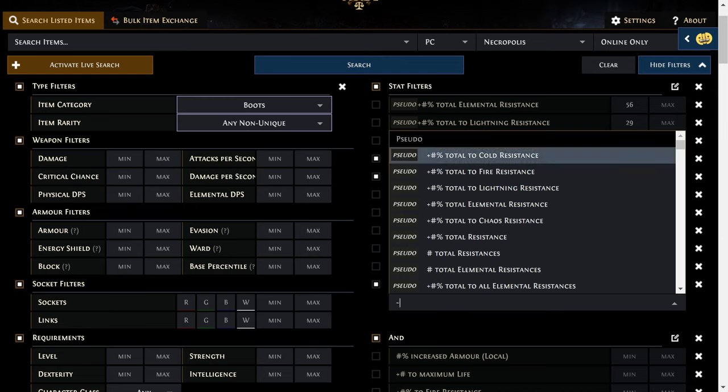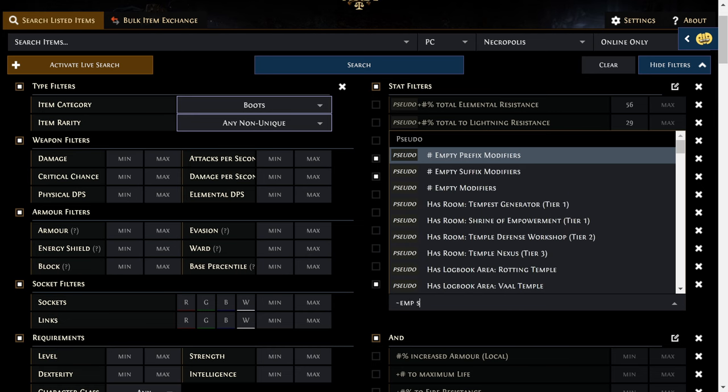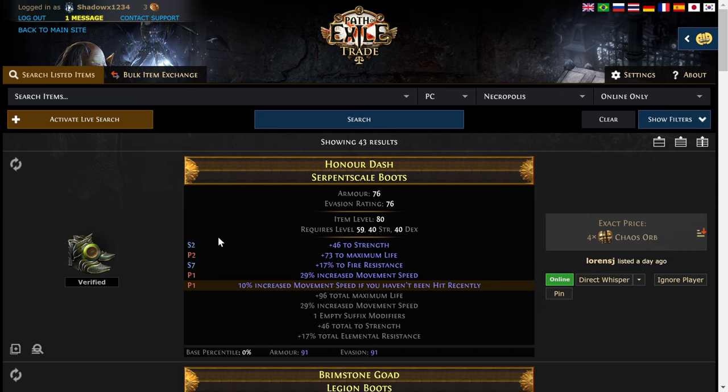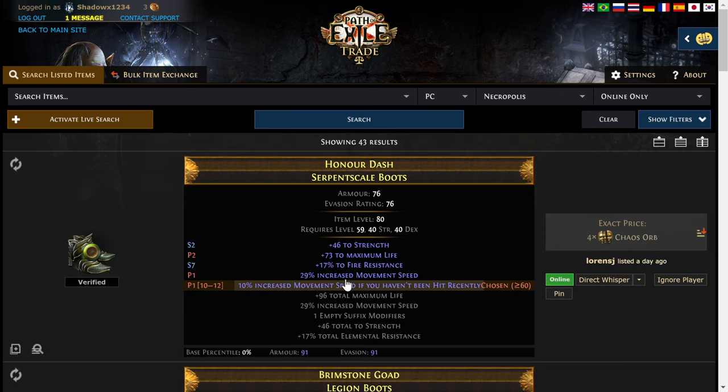I can also come down here and say suffix — type in 'empty suffix,' and it's right here. A minimum of one and a maximum of one, because I want to be able to craft on something like a little bit of fire or cold and lightning. Let's see if we can search and find something like that. Nice — so now this one has a suffix open. In fact, I don't even care about this fire at all. So this would be an item that's somewhat interesting. I could search by the maximum life again and I'll be right back.